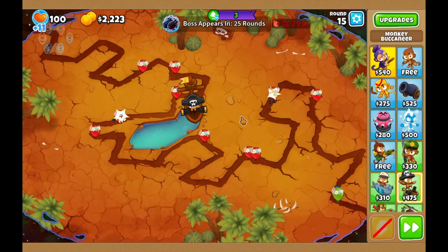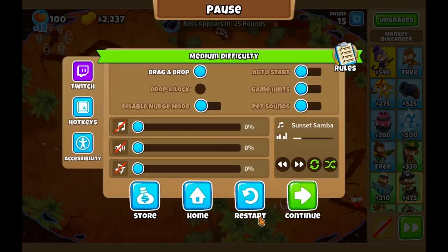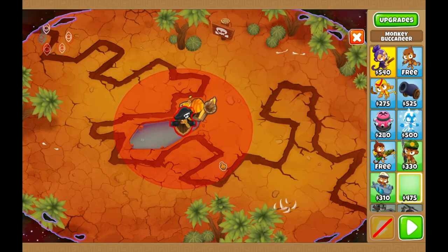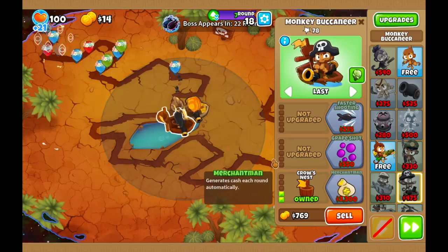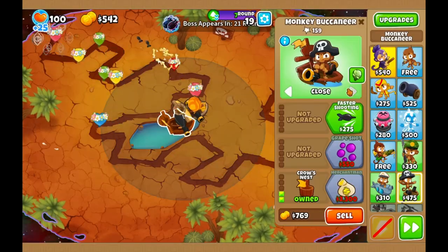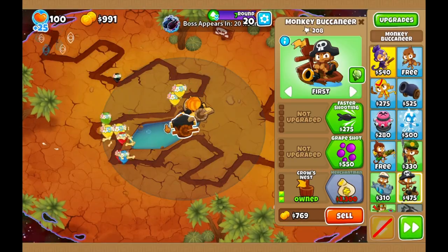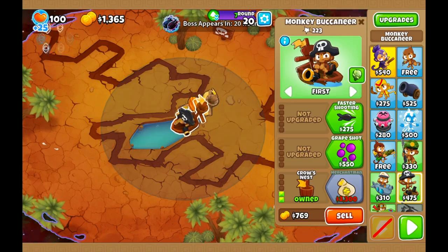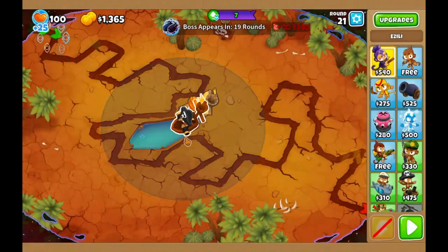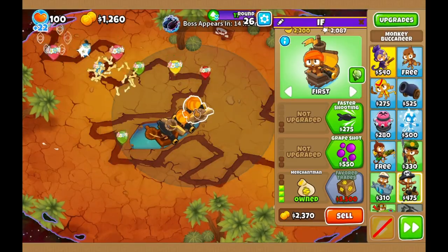Now let's get into it. First of all, we start with a boat. We go for merchantmen because that's the only income source we have in water. There actually are more income sources, but for those you need to freeze water, and to freeze water you need a carrier flagship.